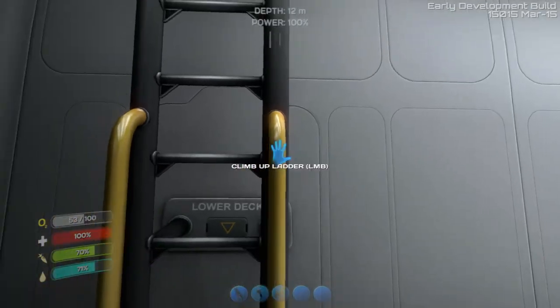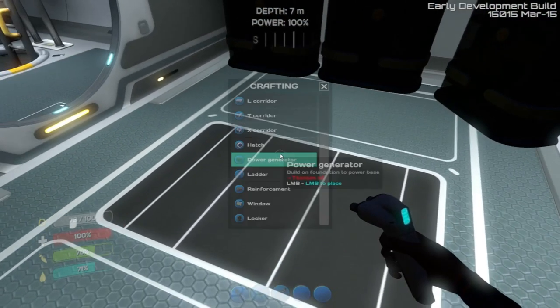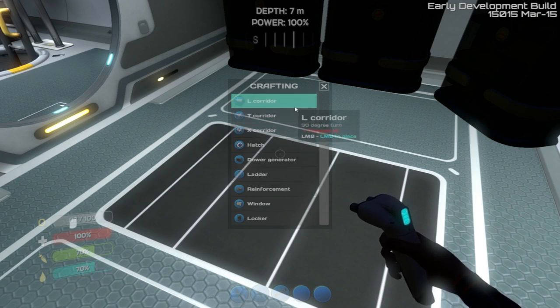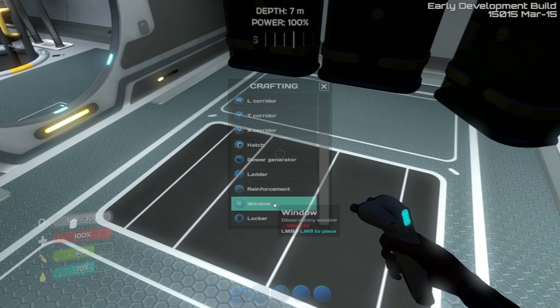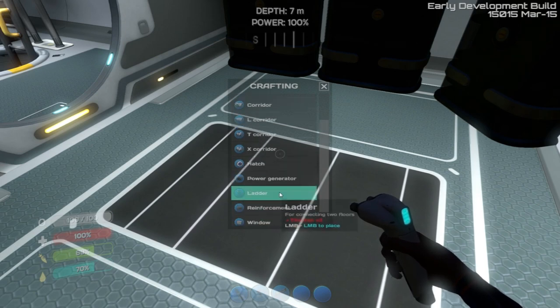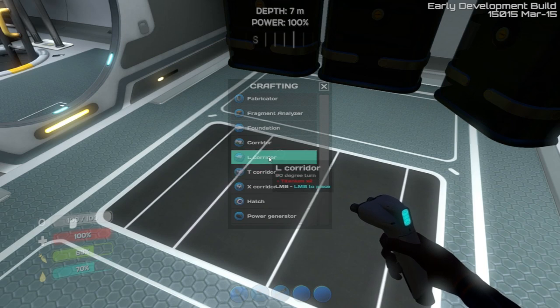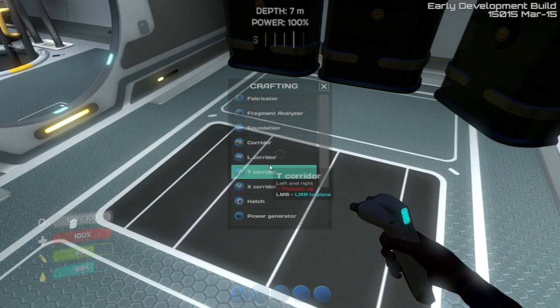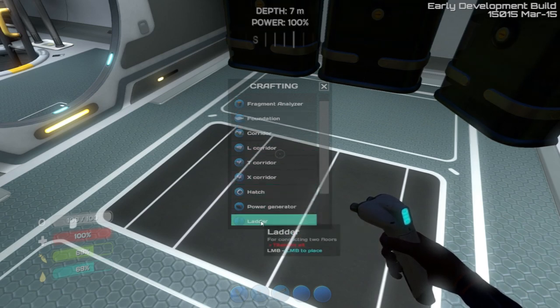Let's go ahead and expand the base a little bit, give us some breathing room to move around. What stuff do we have? We have an L corridor, a T corridor, X corridor, hatch, ladder, reinforcement, window, locker. We haven't done a T junction. They're all two titanium, the foundations are four, the corridors are all two, the ladder is three.